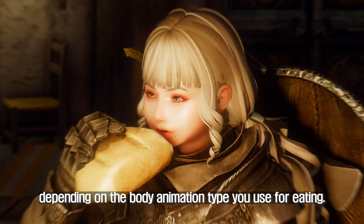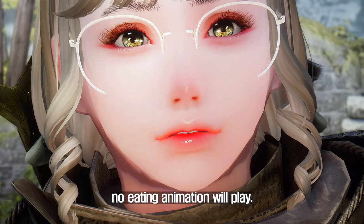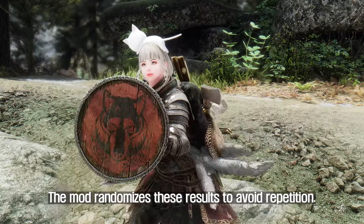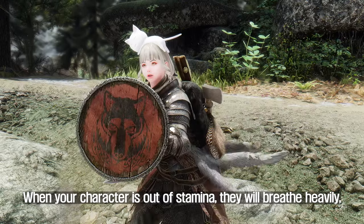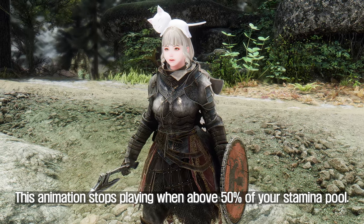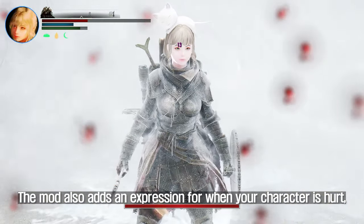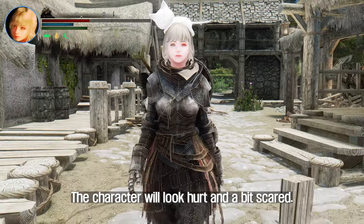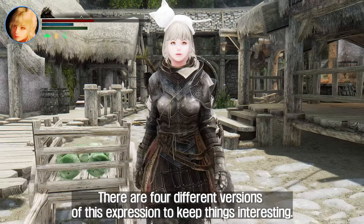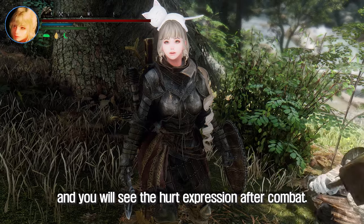The mod allows you to choose between fast or slow eating animations depending on your body animation type. Note that if your character is cold and their mouth is shivering, no eating animation will play. When sneaking or swimming, your character will squint their eyes and look at their surroundings, with results randomized to avoid repetition. When your character is out of stamina, they will breathe heavily, trying to catch their breath, stopping above 50% stamina. The mod also adds an expression for when your character is hurt and below 50% health but not in combat — the character will look hurt and a bit scared, with 4 different versions. During combat, the combat expression takes precedence, and you will see the hurt expression after combat.